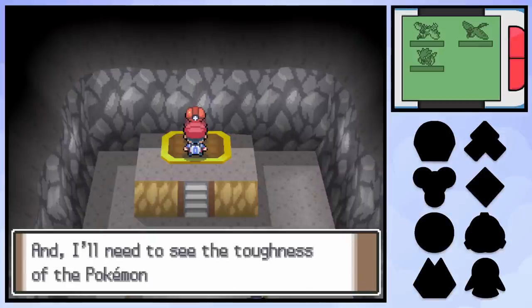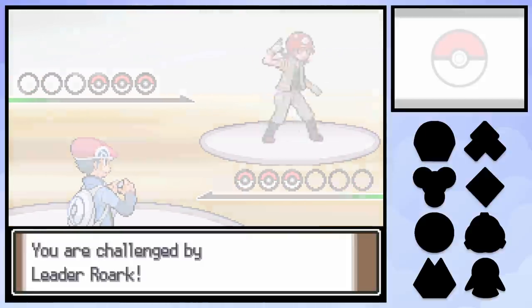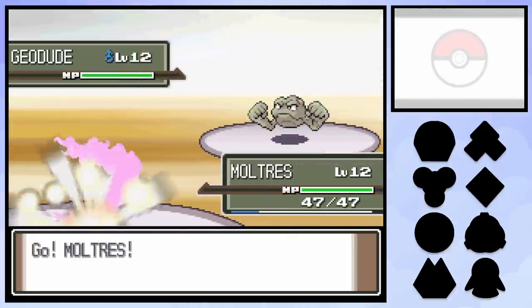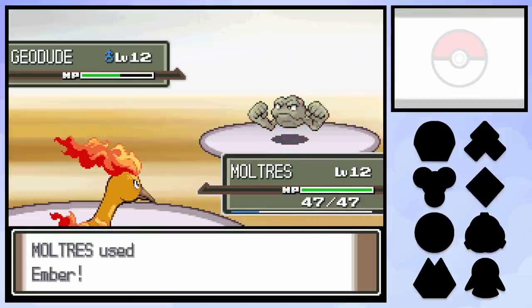Anyway, just like Fire Red, Pokemon Platinum starts off with a Rock-type Gym Leader in Roark, giving us plenty of overpowered options. Rock is super effective against Fire, Flying, Bug, and Ice, meaning any Pokemon that combines two of those typings is a quad-weak option. As a result, we can bring in Moltres, Articuno, and Scyther without breaking any rules.